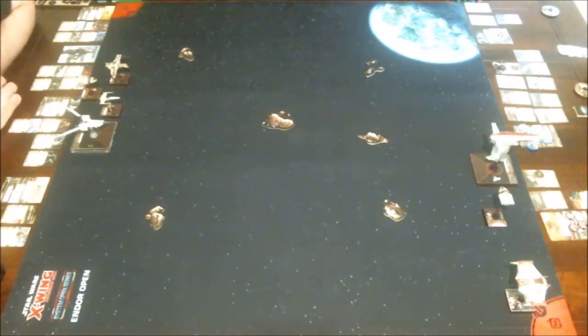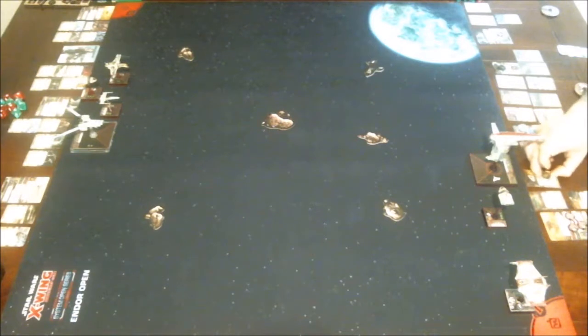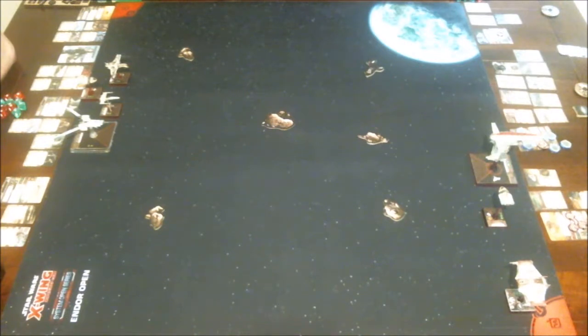Over to Alex to explain what he's flying. I've got a trio of ships: the Crimson Squad Pilot with Accuracy Corrector, Proximity Mines, and Ordnance Silos. I'm also running Nim at pilot skill nine with Adaptability, Trajectory Sim, Havoc, TLT, Extra Munitions, Guidance Chips, Bomblet Generator, Harpoon with Genius, and Ezra with Sabine and Adaptability to make him pilot skill four or six with R3A2 for the lovely stress.